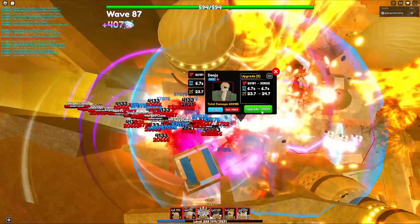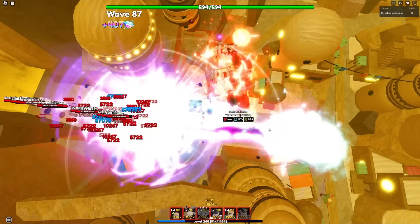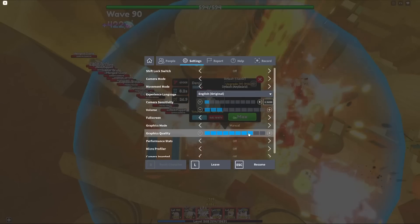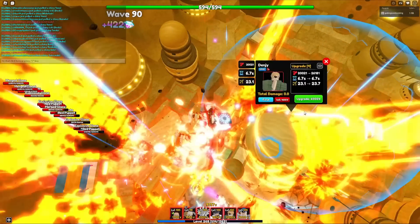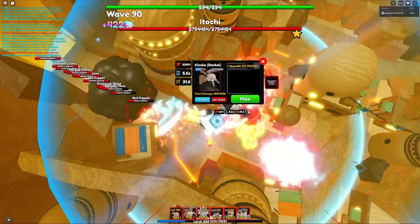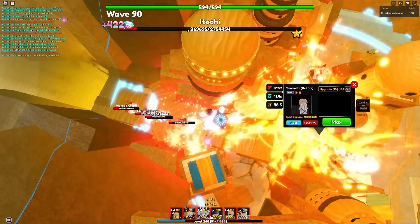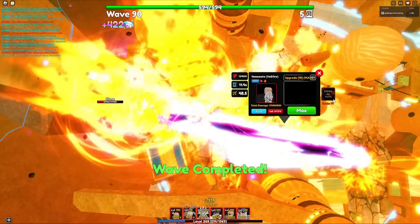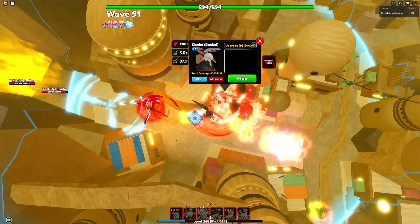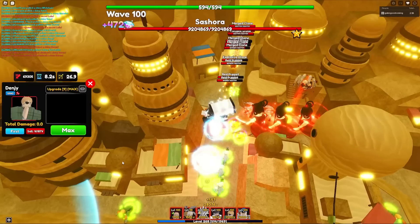I'm just gonna max upgrade Denji for now. The souls on our Yamamoto are literally full too. We've maxed out one Denji Secret — I can barely see him through all the effects. We maxed another one. Look how big that range is — let's go! We obliterated the boss especially with Yamamoto Hellfire's ability, plus Kisuke Bankai's ability — no wonder Kisuke is the best support unit. We've maxed every single Denji!